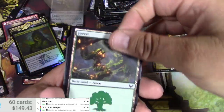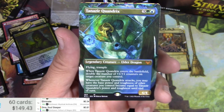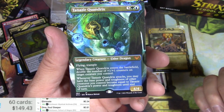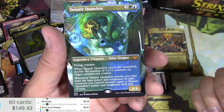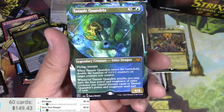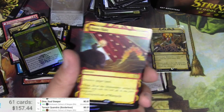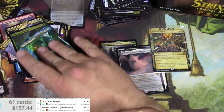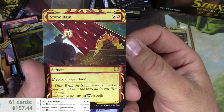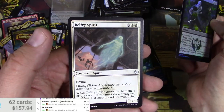Inquisition of Kozilek again. We've got Tanazir Quandrix — looks like alternate art, extended border, elder dragon. Trample; when he enters the battlefield, double the number of plus one counters on target creature you control, and whenever he attacks you may have the base power and toughness of other creatures you control become equal to his. That might see a little play. And a Stone Rain — $8.01, that's good, that's a keeper. Stone Rain again — cool art. 50 cents.